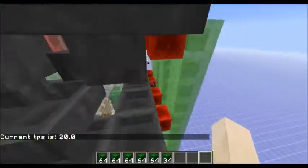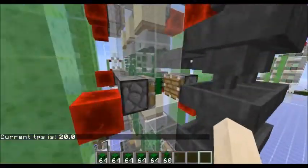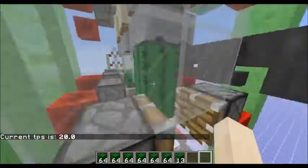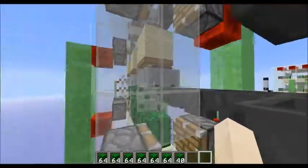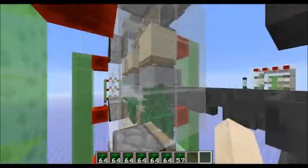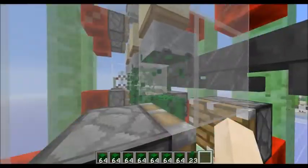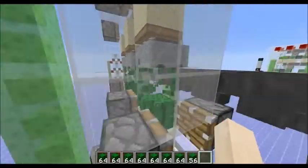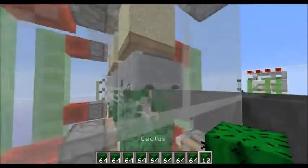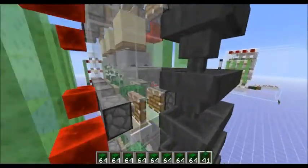This is the mine cart design — hopper mine carts. The items would be shot up off the cactus and collected by the hopper mine cart. I did not get as high efficiency as I wanted. You might see in a second an item falling back into the cactus. They just don't all seem to have enough velocity to get up to the mine cart, so even though it can collect, it does not work properly.